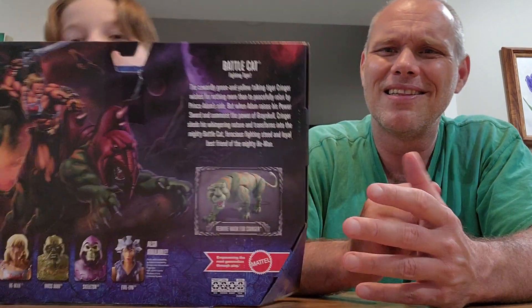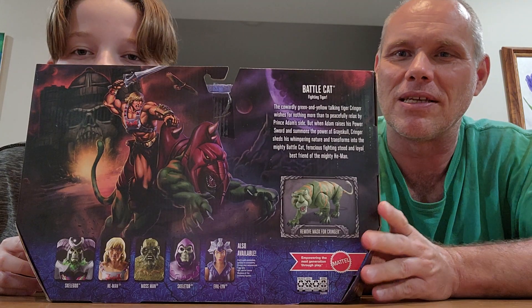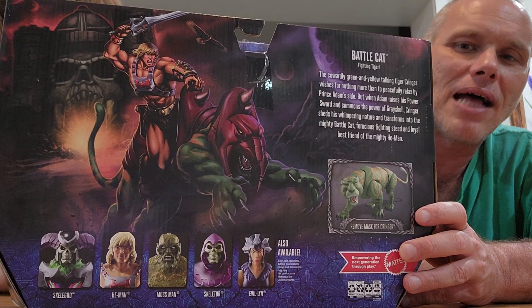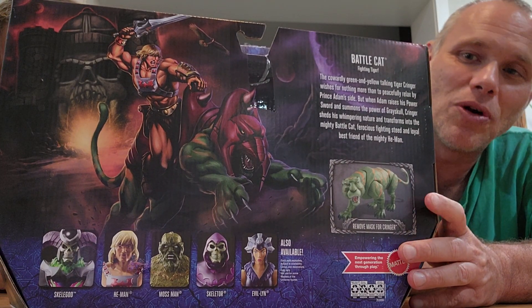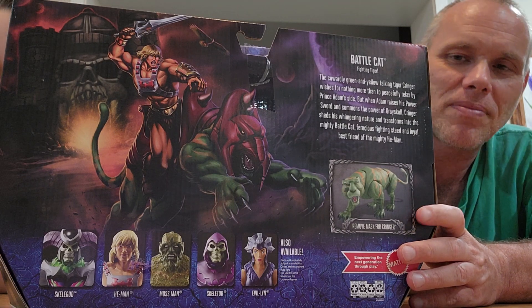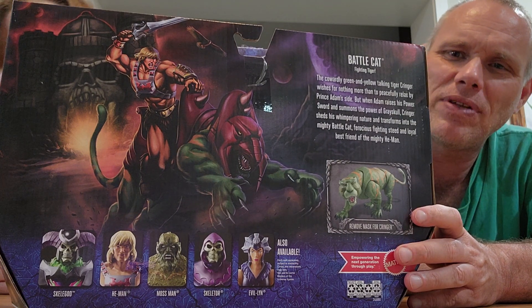We haven't shown it yet, but we're going to show the box — the box has art and the art is awesome. It's a huge box. The artwork on these boxes is just amazing. You got Castle Grayskull in the background, you got He-Man riding Battle Cat, and you got the other figures — we have Skelegod and Skeletor, though not from this set, those are the Origins versions. We don't have Evil Lynn — we need to get Evil Lynn.